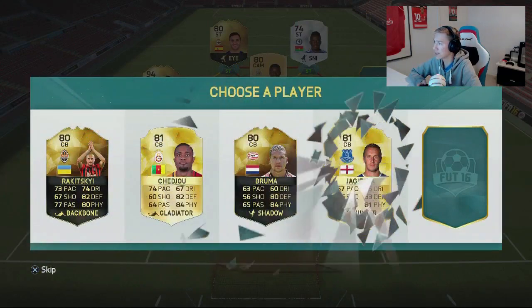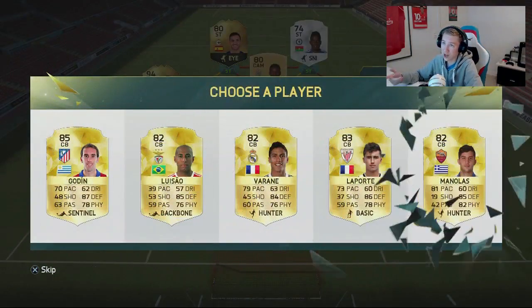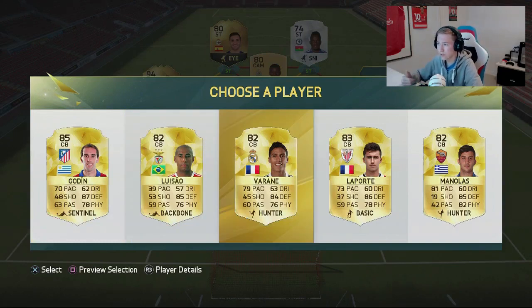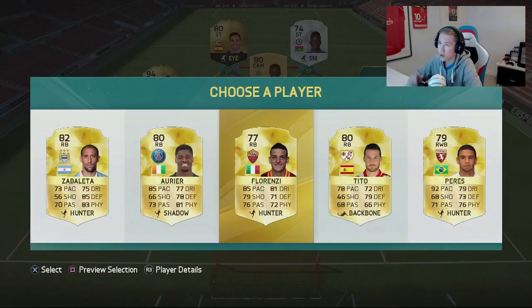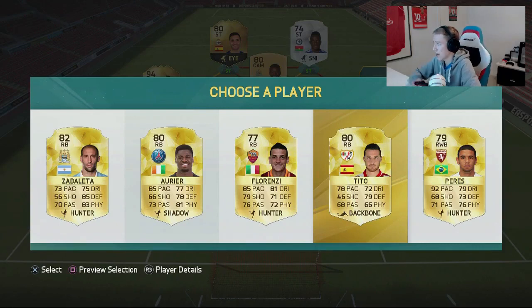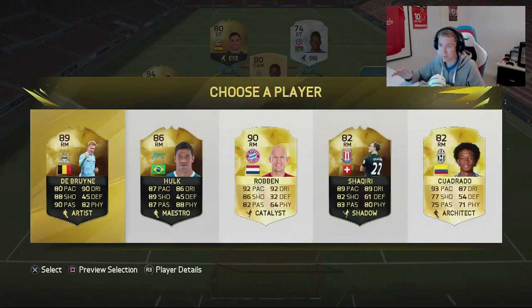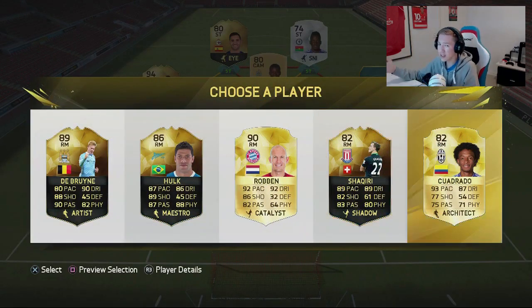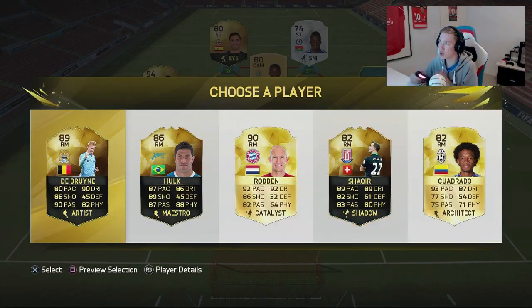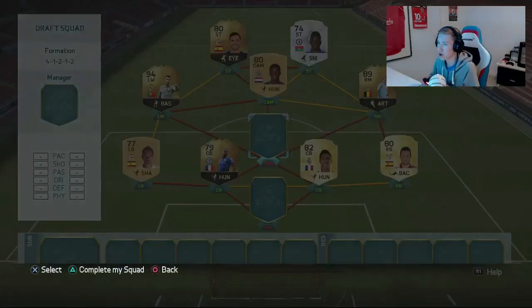Let's have a look at the first centre-back. No BBVA players - Zuma's not a bad centre-back. We get a gold in-form, so I'll go with Vigilandum for the pace. For the second centre-back, then we have right back Tito - 78 pace, from that league, so there we go. Now for the right mid - we get in-form De Bruyne, in-form Hulk again, Rob, and Shaqiri. I'll be going for in-form De Bruyne - that's a very nice card to get.